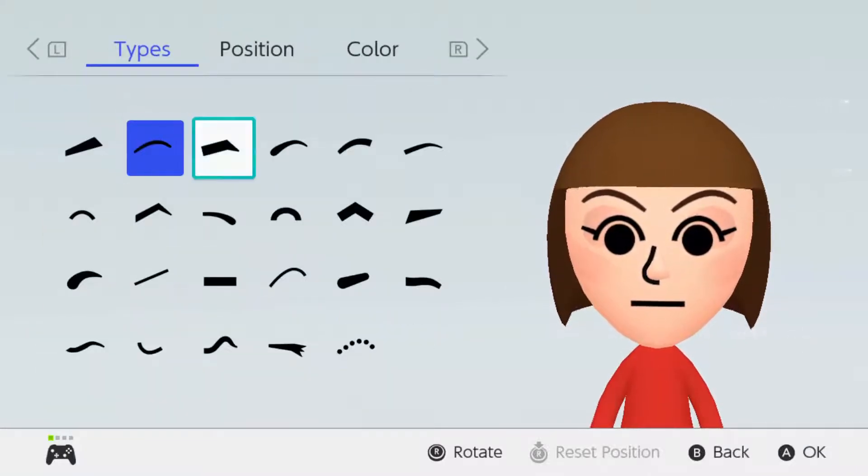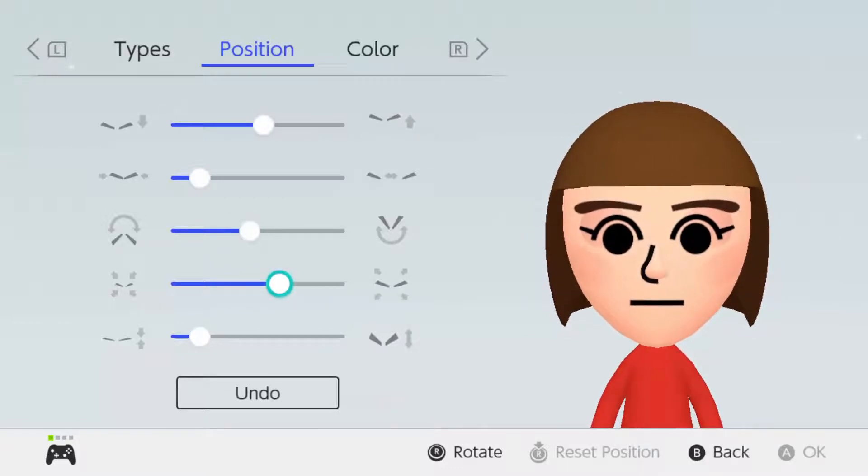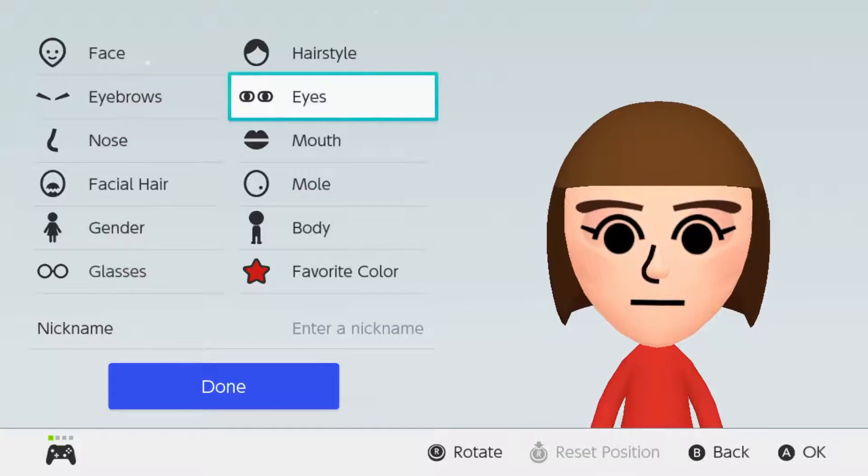This is the eyebrows. The eyebrows — I would say use these eyebrows, because the way I'm looking at the picture is basically that. What you want to do is bring them upwards, something like this, and make them straight to the point, and make them that big.